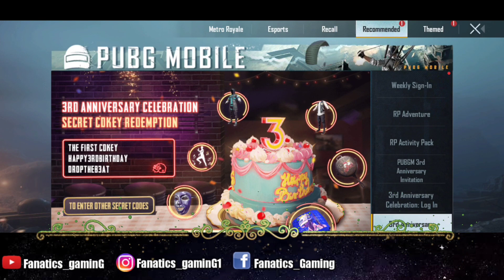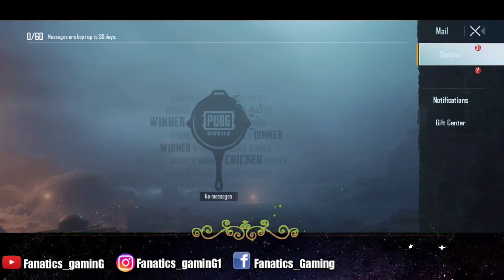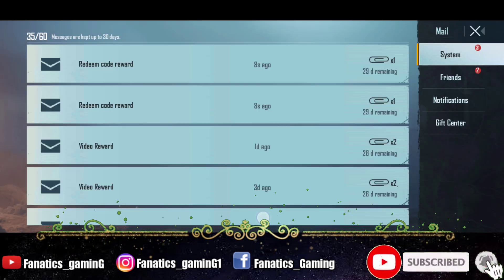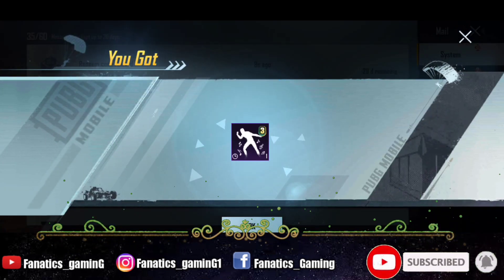You will get all of the codes which I have shown you in the beginning. If you have another event it is very easy, so you can collect the Mini 14 skin and RP mission card.